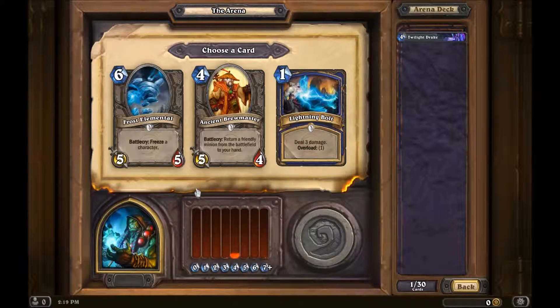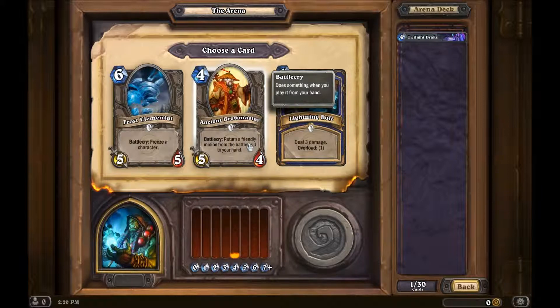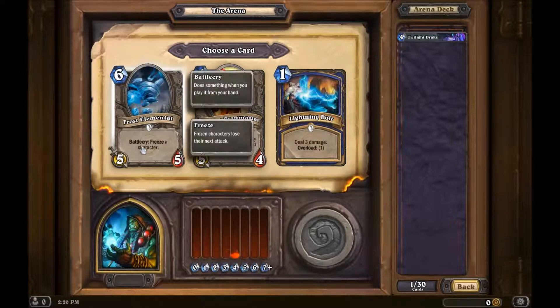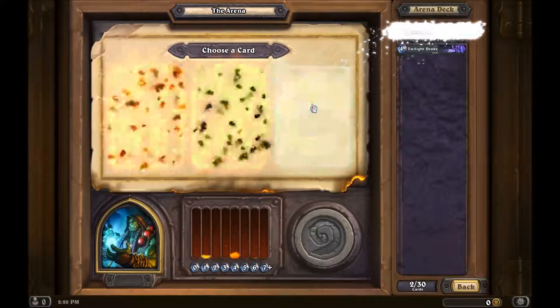Shaman loves to do this whole overload mechanic, where things cost less but next turn that mana won't be available to you. So that's what this Lightning Bolt is — three damage for only one mana, but it has overload. There's also a Battlecry that returns a friendly minion to your hand — not my bag — and a Battlecry that freezes a character, but for the price. I'm actually going to go with the spell.